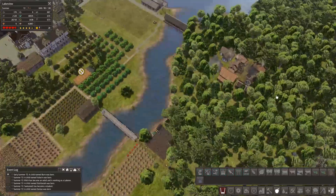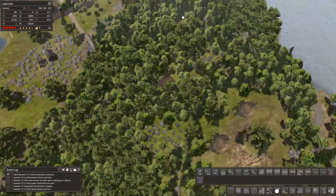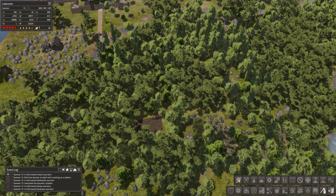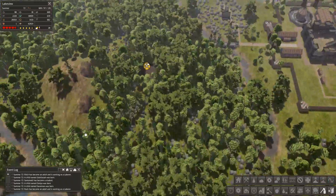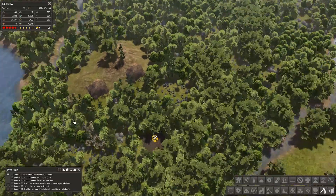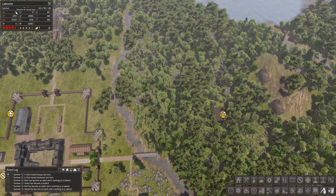You can see the properties here - we built this nice bridge. I was going to make this into an industrial area and I still am. I think we need to add another forester because you can see here we're losing all our logs from all the building I've been doing.